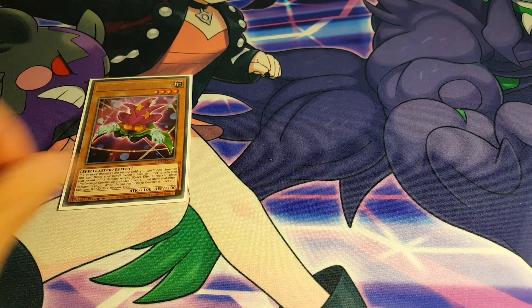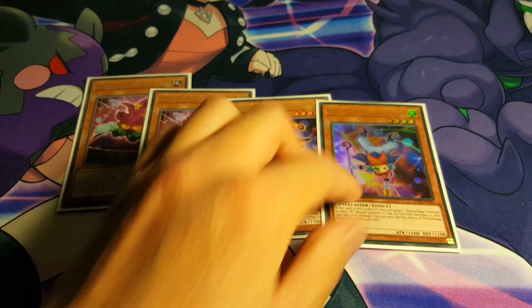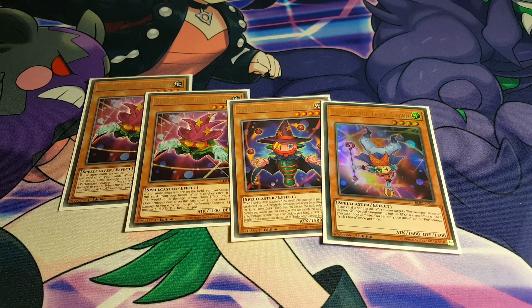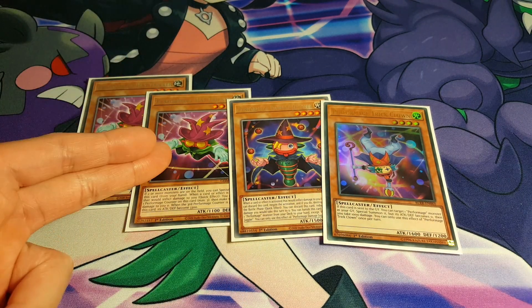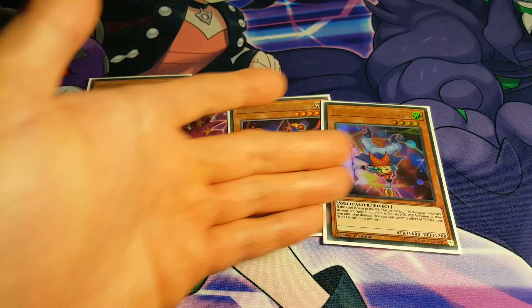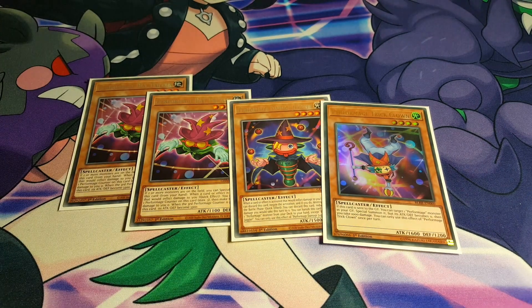Moving on, I am playing the Performage engine. Definitely a really nice engine to actually play. I'm playing 2 copies of Hat Trigger just because it special summons itself really easily. But I've seen people who have actually played 2 Trick Clown instead and 1 Hat Trigger, so that could be a ratio you could try out. You could adjust the ratios however you want but I'm playing my personal preference. Playing an extra Trick Clown is okay because having Trick Clown with Endymion as your starting opening hand, you could do so much just out of that alone.